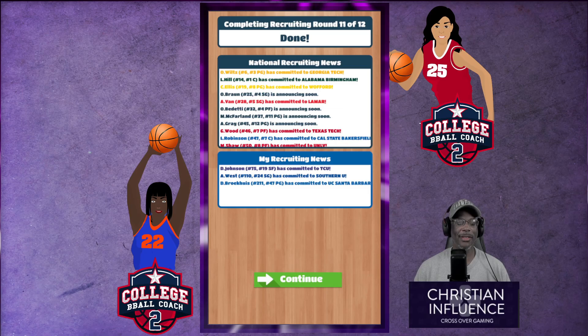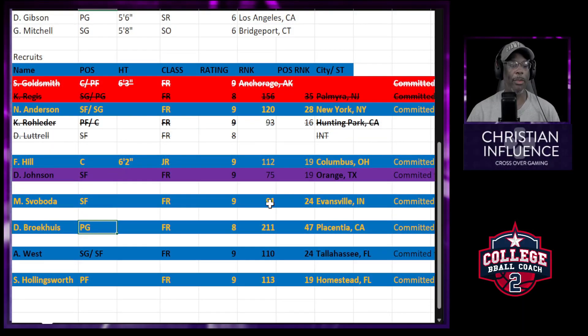A. West — we neglected her and lost her to Southern. That's why you really have to stay on your recruits. But I'm happy that we got Rojelio — that's the one we really needed. D. Johnson went to TCU. TCU did a good job at snatching that recruit from us. The main thing is we got that point guard.